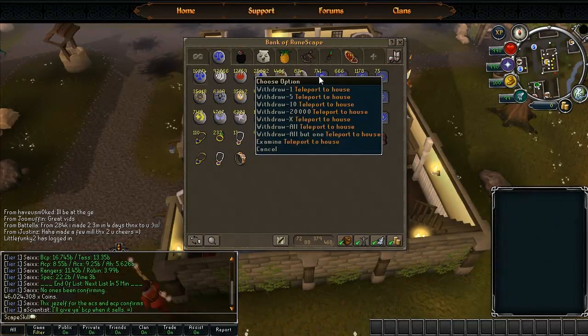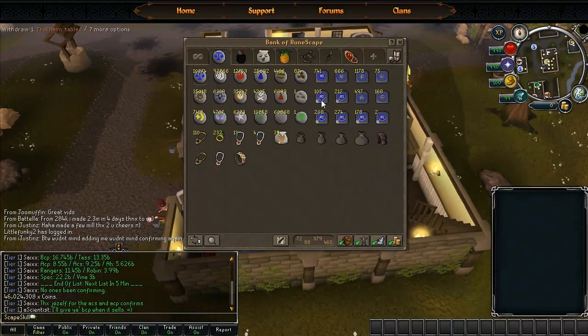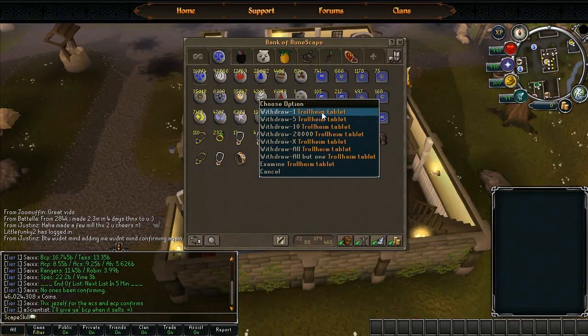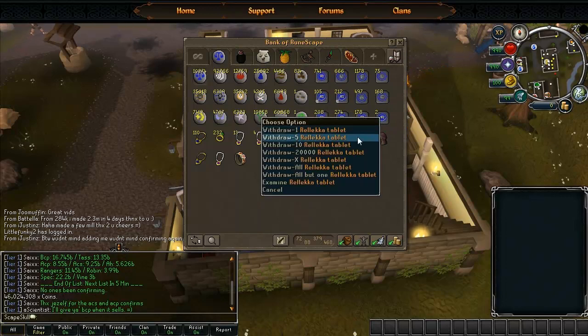Next to them I've got all my teletabs - so I've got Teleport to House, Varrock, all of the places pretty much that I go to, so it's really useful. And then I've got my special sort of tabs which you can make from doing the love story quests - you can use a chisel on these and customise where you want to go. So I've got Trollheim and Brimhaven, just a few other places which are quite hard to get to, including Vrelica.